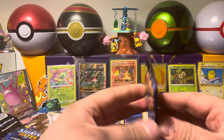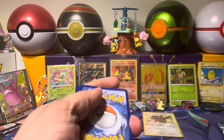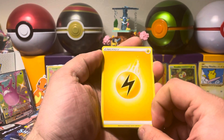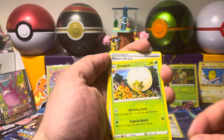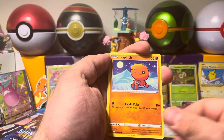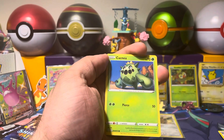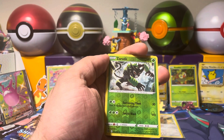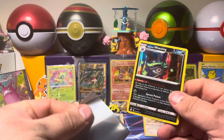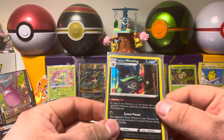Let's get right into pack number three and see what we can do. Got an Electric-type Energy, an Eldegoss, a Rusted Shield, Team Yell's Towel, a Trapinch, another Rowlet, a Nickit, a Shinx, a Cacnea, a Reverse Holo Zarude, and a Galarian Wheezing right there. That's pretty sweet — I like the Galarian-type cards.